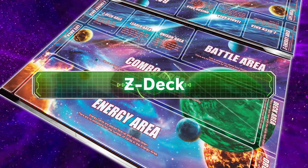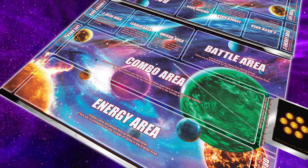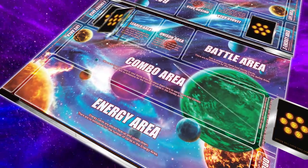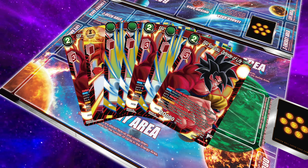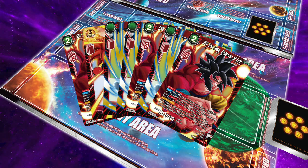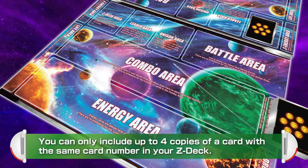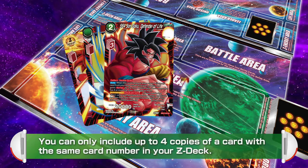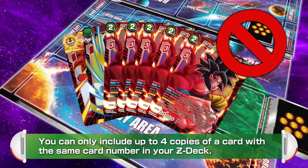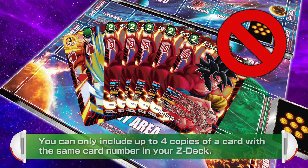The Zenkai deck is a new deck you can use separate from your normal deck. Zenkai decks can include up to 7 Zenkai cards. Place it next to your normal deck when you start the game. You can check the contents of your Zenkai deck whenever you like. Remember, you can only include up to 4 copies of a card with the same card number in your Zenkai deck.